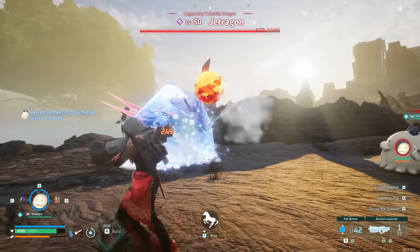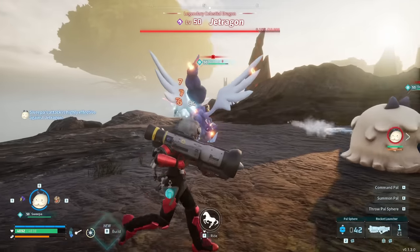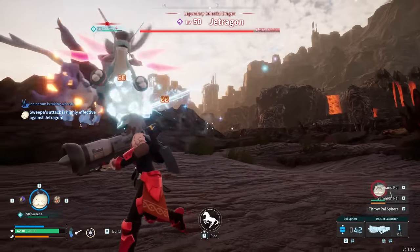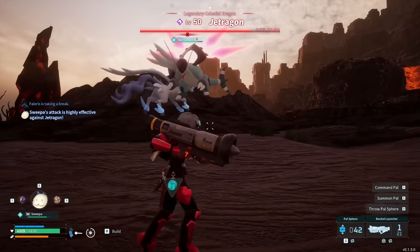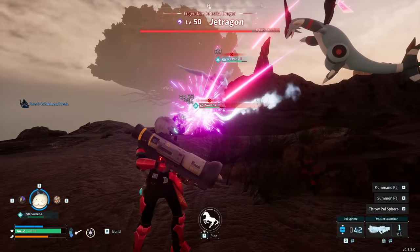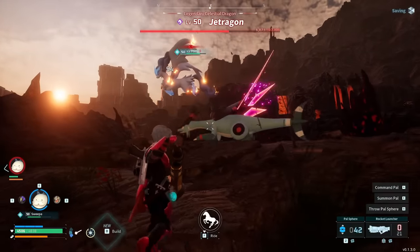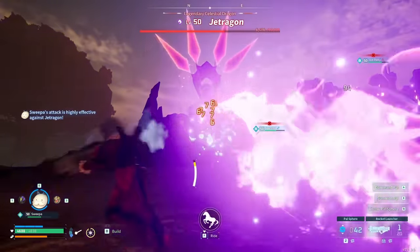Jetragon will just be running around that area — be careful not to run over any lava. Jetragon is a dragon-type pal, so it's weak to ice damage. Bring any ice pals you have; they'll make it a lot easier. You can also tame a Frostallion beforehand and use it for the fight for a massive advantage. If Jetragon is queuing up a big attack, you can recall your pal so it doesn't take any damage. A rocket launcher is also super handy — you can hit the legendary pals with it, knocking them to the ground and stunning them, which also helps with capturing.